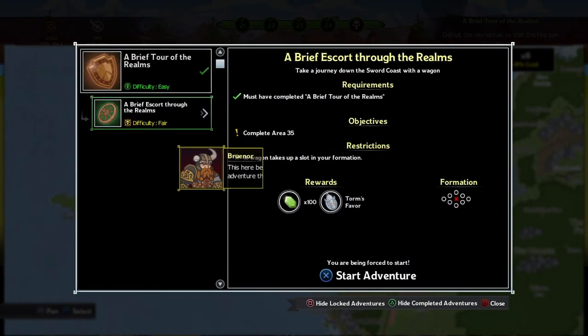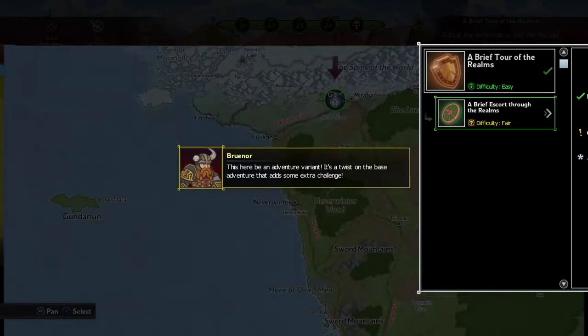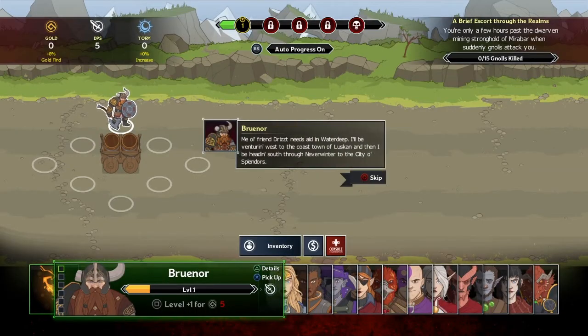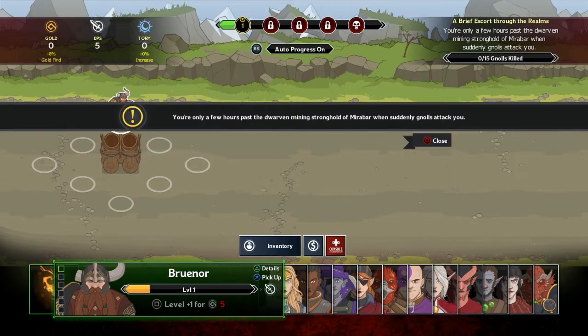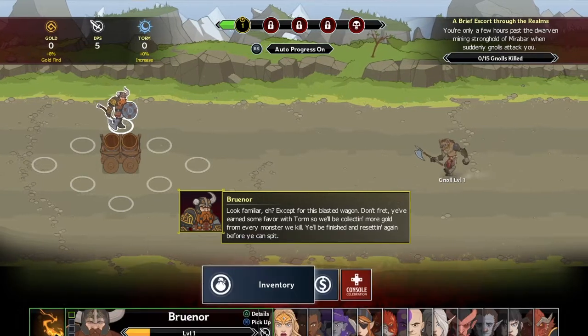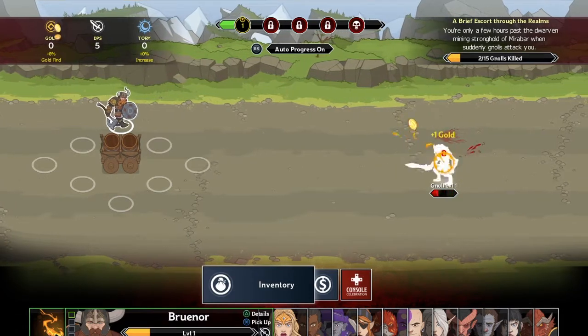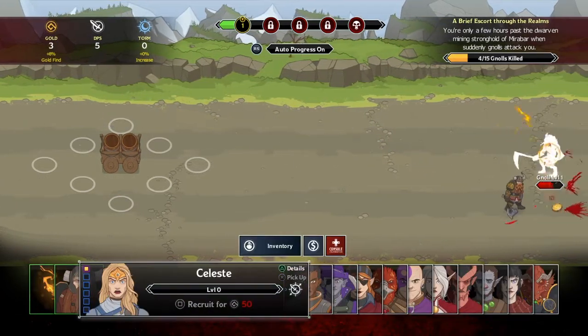This adventure is a twist on the base adventure that adds extra challenge, so I can replay it and it's even harder. New story: gnauls attack you. Reset again - wow, everything did reset. I've got to rebuy all these guys. I wonder if that's how it always works.